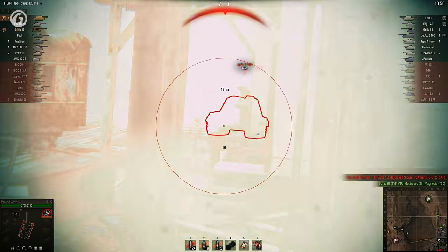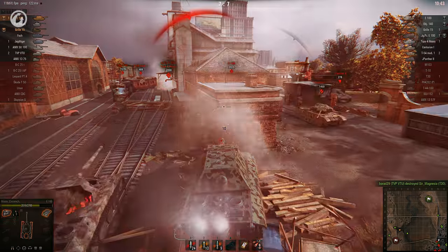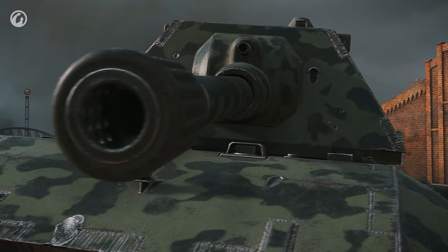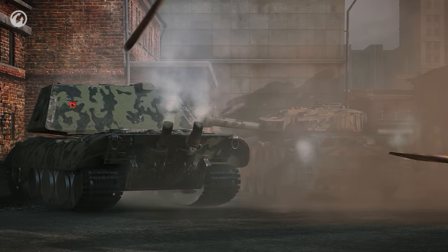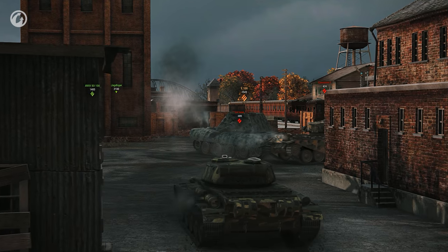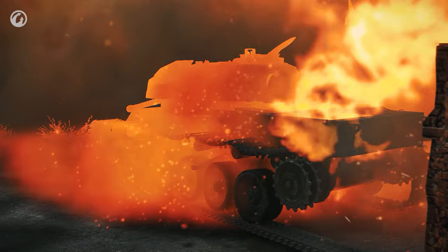Enemy assault intensifies, but Musty is all alone, now holding off seven enemies at once. A hit finally penetrates, and when the Centurion gets behind the E-100, Musty is in real trouble. The steel wall parries the Centurion's shots, but killing it proves to be difficult. Things go from bad to worse when the T-54 prototype joins the fight. Musty manages to block the shots from both enemies, until an ally blows up the Centurion.